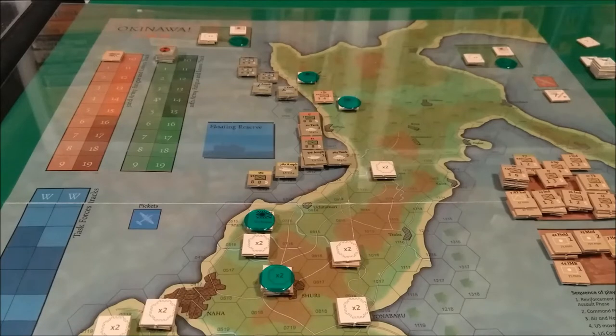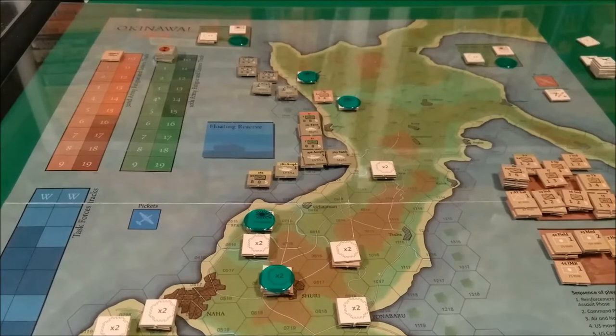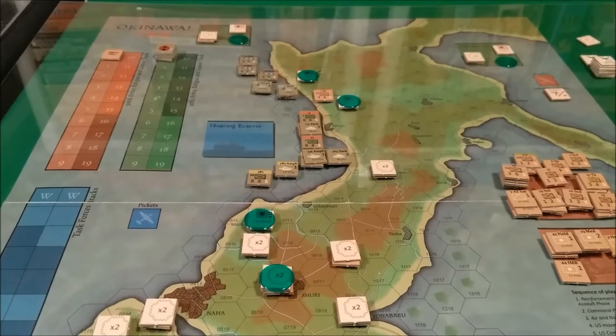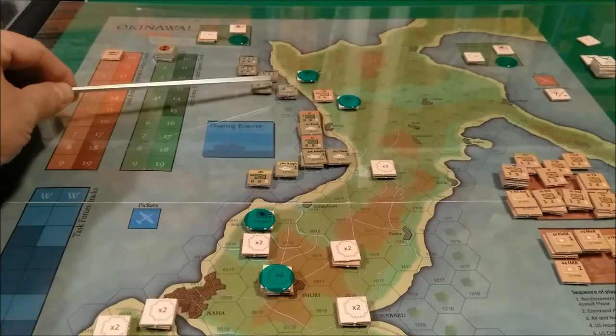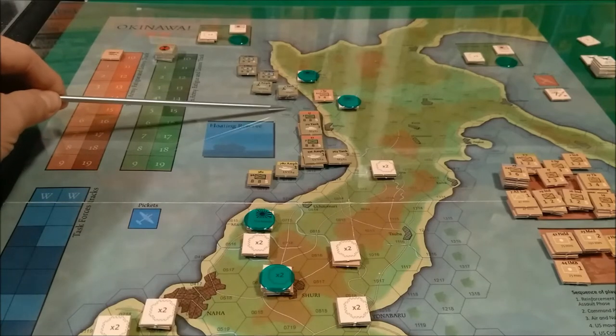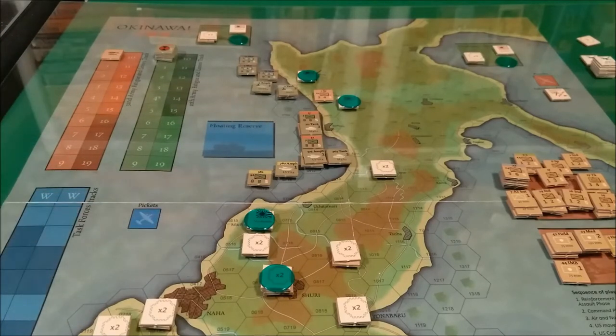The length of the scenario is turn one to turn four. I have the game mostly set up to play the initial scenario. I did want to point out some special rules. U.S. landings: on turn one, U.S. units can land only in invasion hexes in the Hagushi sector, which is located in this area right here. The little green arrows are the amphibious landing indicators — where the green arrows pointing towards a land hex side are.